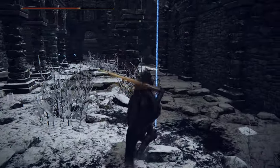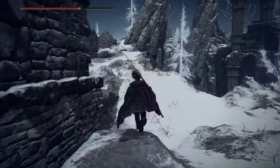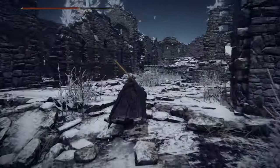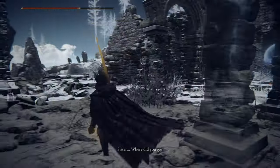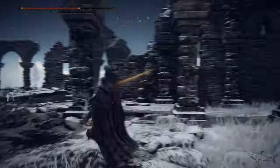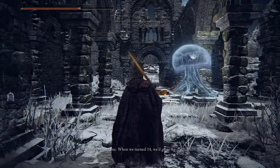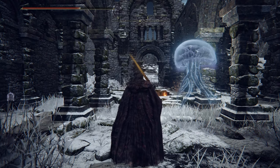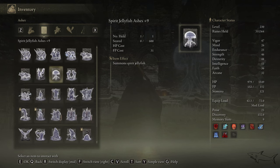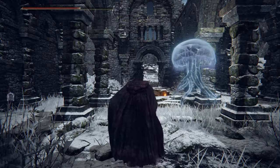I have to find which ruins the jellyfish will be in — it's the middle one. You're gonna hear something: 'Sister, where did you go?' That is the sister, and we have her sister as a summon spirit in our inventory — the one we just got from Roderica at the Stormhill Shack. That's why I told you that you have to have that. If you don't, you cannot open the secret door in the basement that you see in front of you with the fire. Now summon it — use the Spirit Jellyfish Ashes.